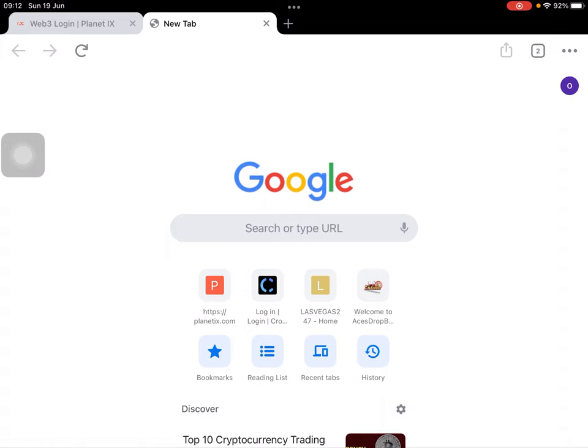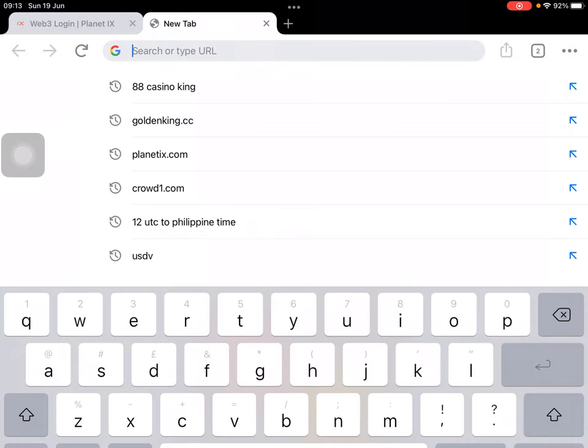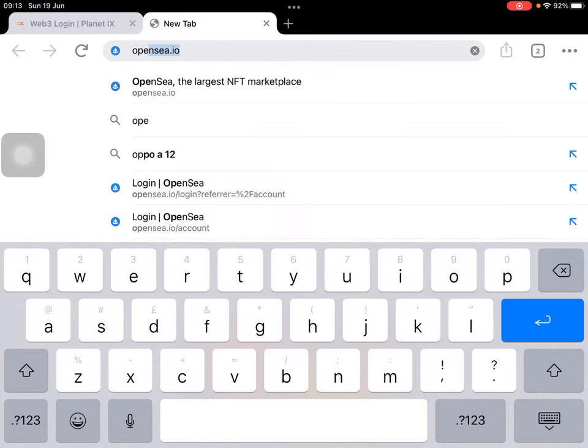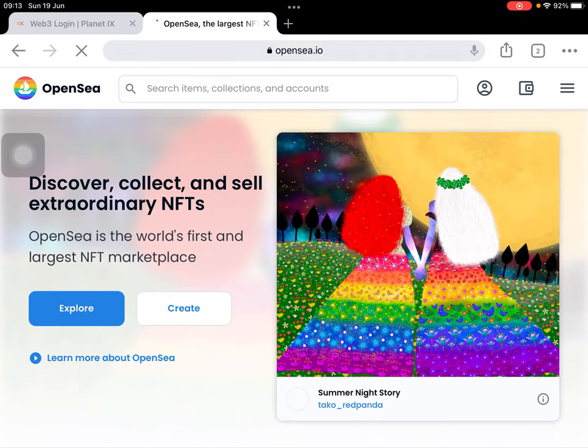First thing to do: open the website and search for OpenSea.io. You can use whatever browser you want — Kiwi browser, Staple browser, MetaMask browser, or Chrome browser. The important thing is you have to connect your wallet.